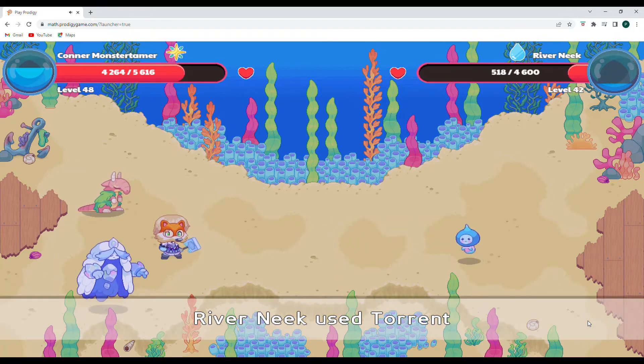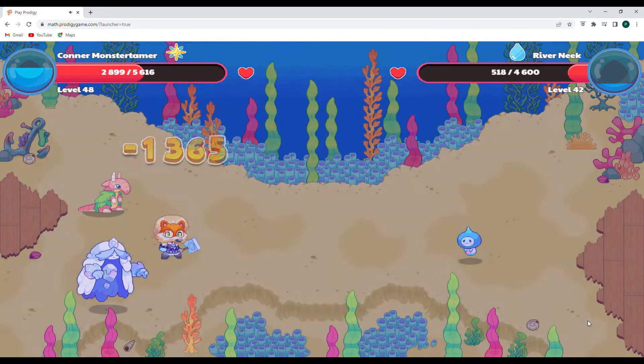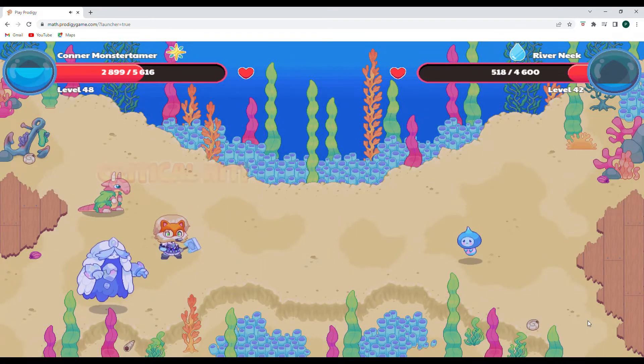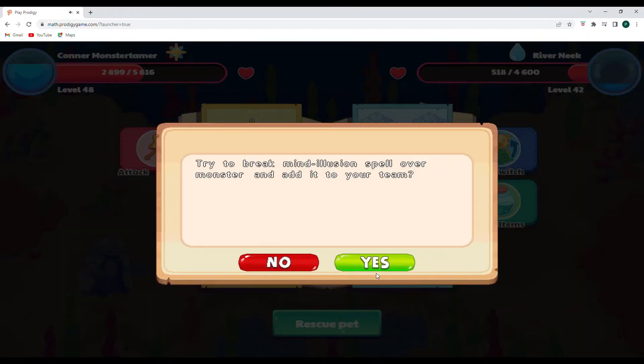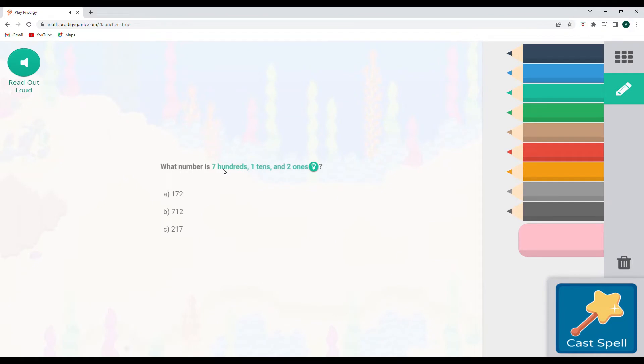I think we're going to try to break the mind spell of this river Neek and rescue it. So what number is seven hundreds, one ten, and two ones?